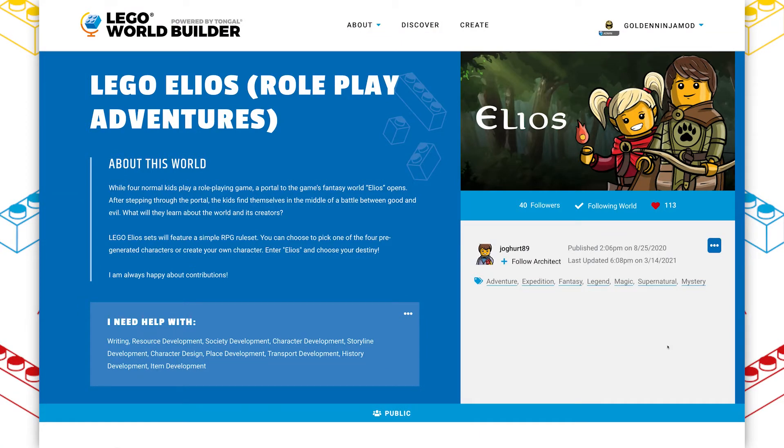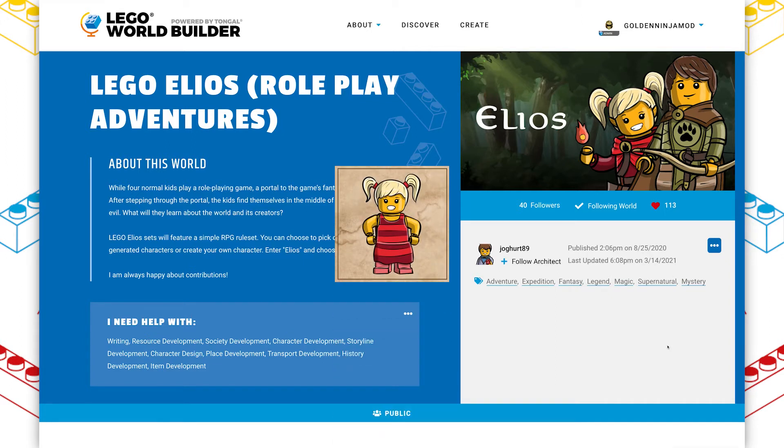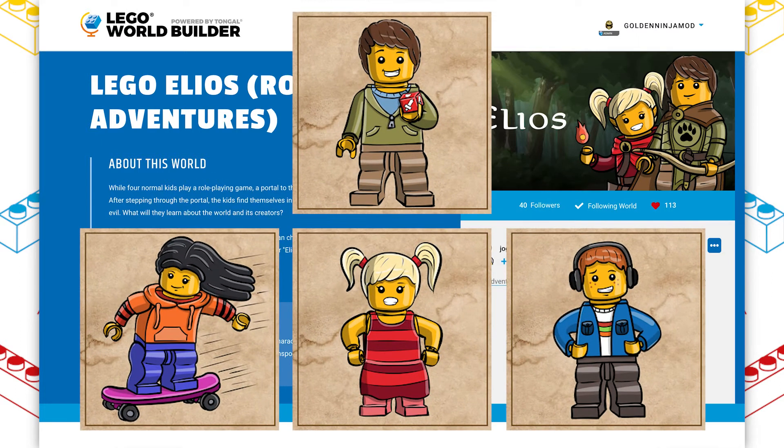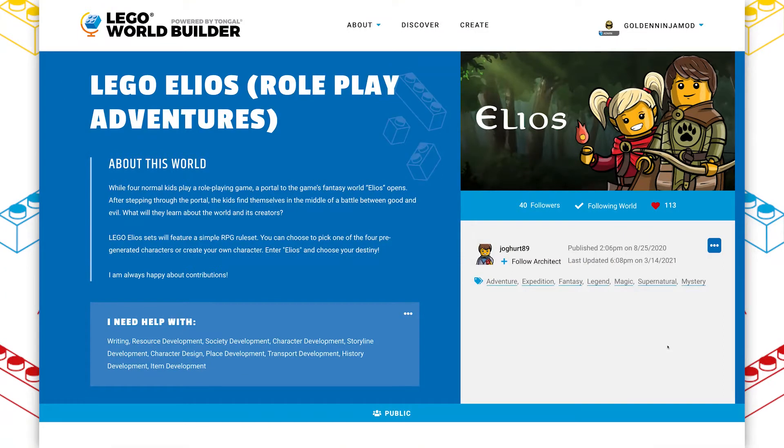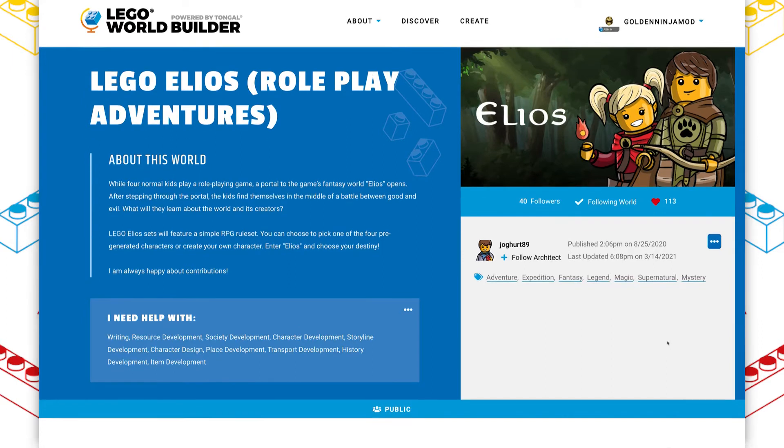The basic background to this world is that two siblings created a LEGO board game for a competition 20 years ago, but they were sucked into it and trapped in their own world. Both of them have magic powers in the game, but the brother goes evil and takes over the land. Now, 20 years later, the sister has to use her power to pull four players from the real world into the game. That kind of reminds me of Jumanji — the whole concept of being trapped inside a board game — but it also has a Narnia twist, and I really like that premise.